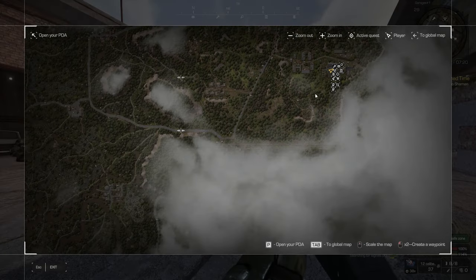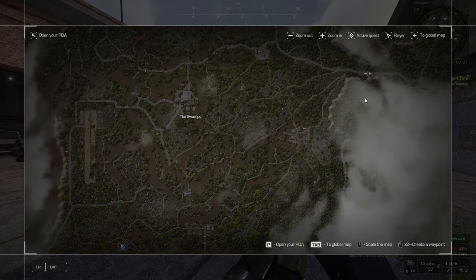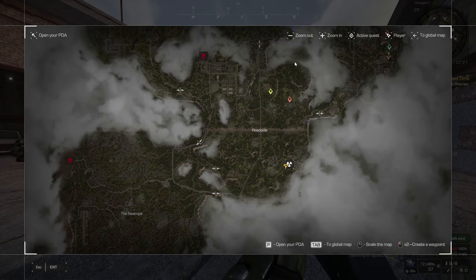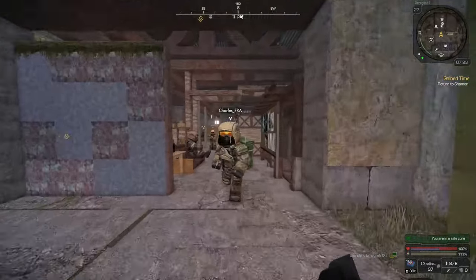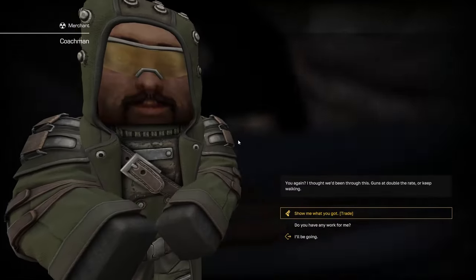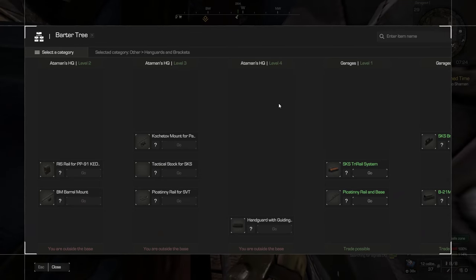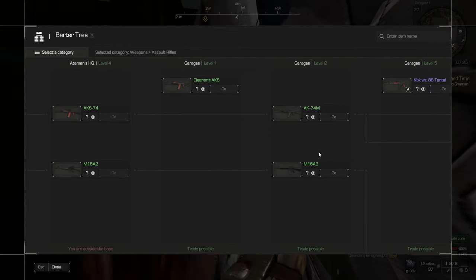When you finish with the swamps — all your quests and side quests — your next area to come to will be roadside. You'll come to the base here which is called garages. When you come inside the base you'll come to the trader, who is in here among the mass of people. His name is coachman.